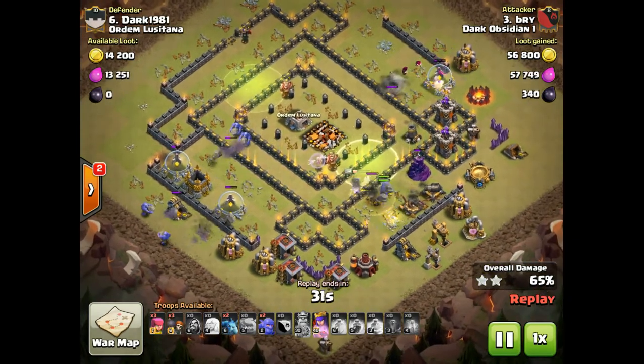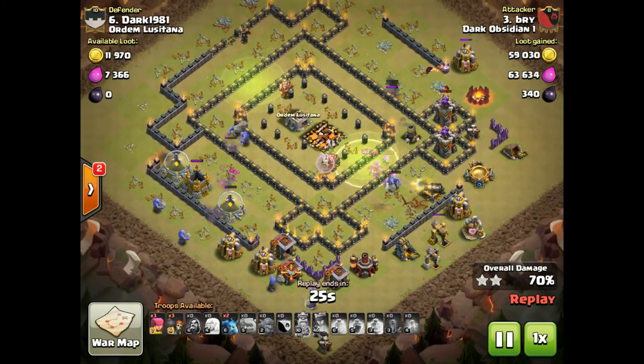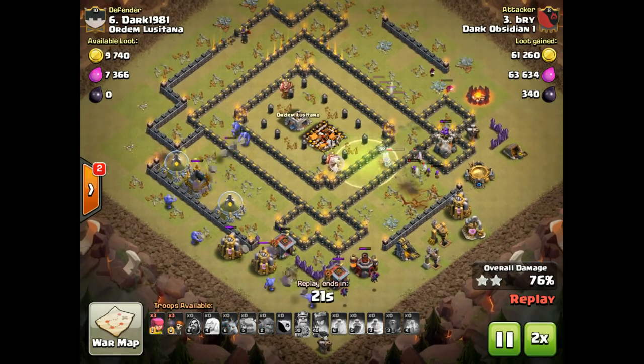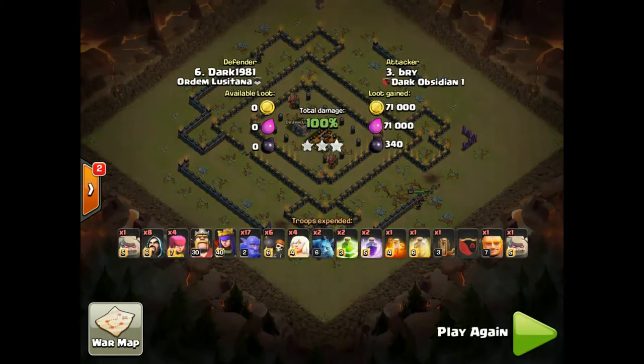That's pretty much it — uses queen ability, and that's it. Good job Bry! Bry is one of our good Town Hall 10 three-star guys, so the 9.5 was no problem for him. That is a wrap, and we've got one more attack.